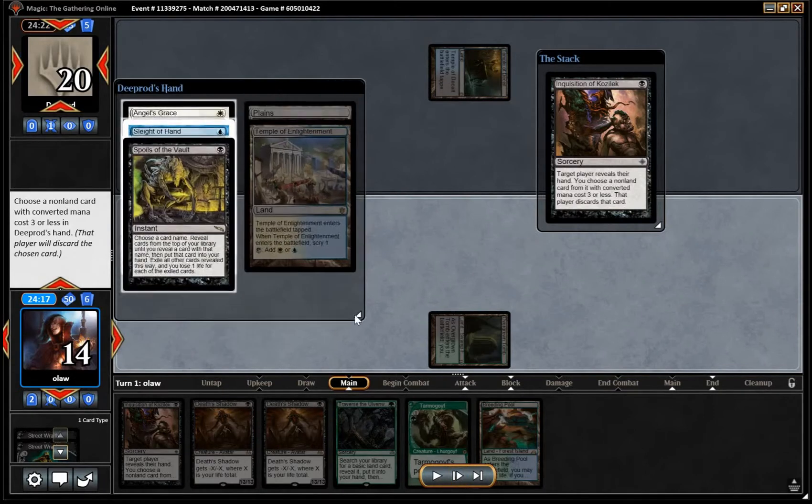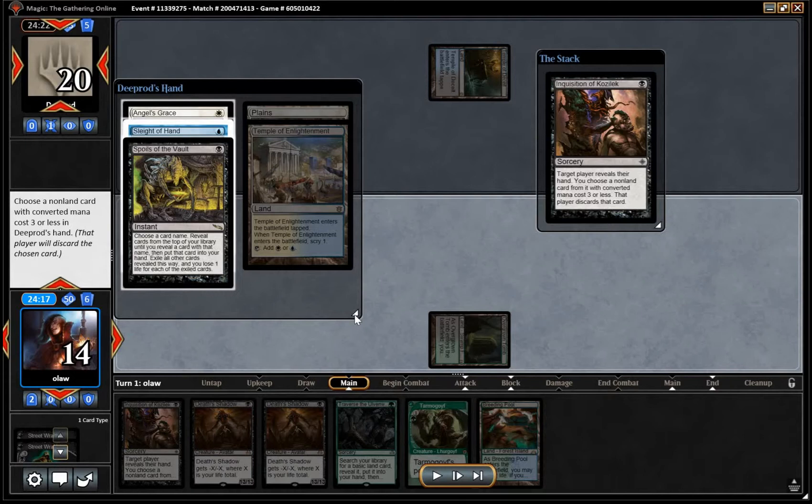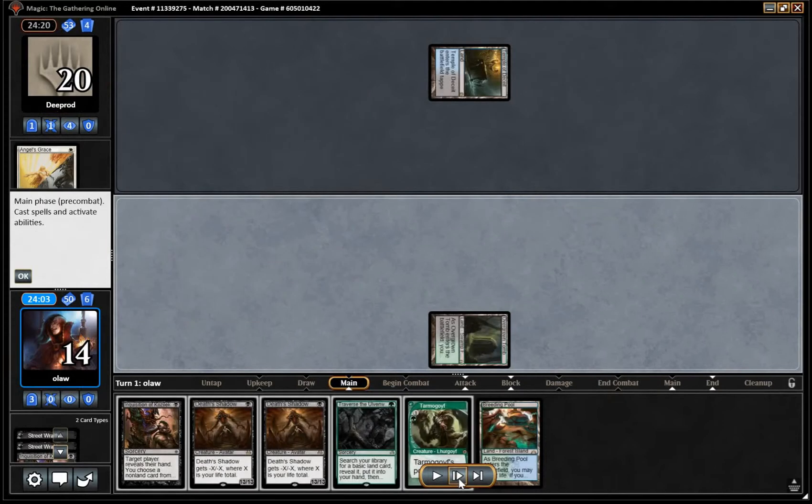So our opponent's hand has Angel's Grace, Sleight of Hand, and Spoils of the Vault. I'm not entirely sure how Spoils of the Vault works for the deck — I think you cast Angel's Grace, then Spoils of the Vault, naming Ad Nauseam. I guess that's the idea, but it takes a lot of mana. I'm going to take the Angel's Grace, because that's basically one half of the combo — Angel's Grace plus Ad Nauseam. Not too happy to be leaving Sleight of Hand or Spoils of the Vault in their hand, but I think we're better off taking the Angel's Grace.